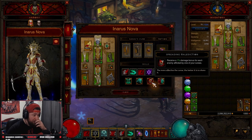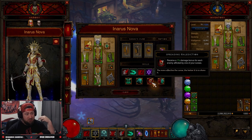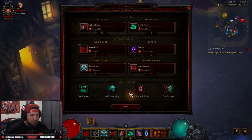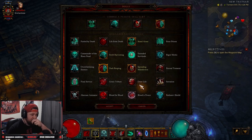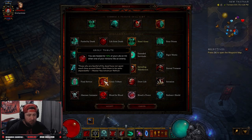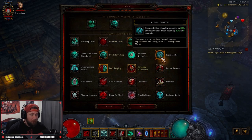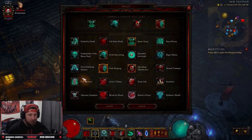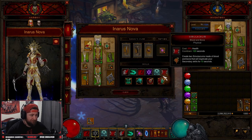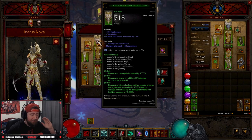For passives: Stand Alone for 80% increased armor since we'll have two minions. Swift Harvesting for more attack speed. Spreading Malediction for 1% damage bonus per enemy afflicted by a curse — we're up close so everything should be cursed. I chose Dark Reaping to gain 2% essence and life per kill. You could swap that out for Blood for Blood, Brutal Power, Grisly Tribune, or Final Service if you're a Hardcore character — any of those are good.